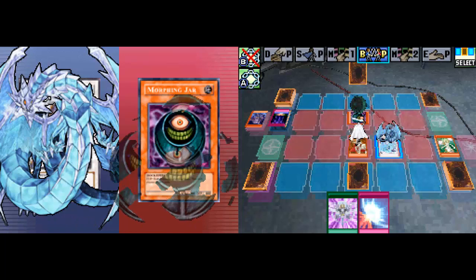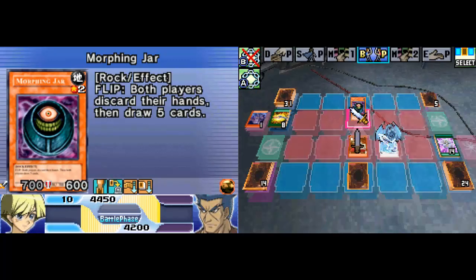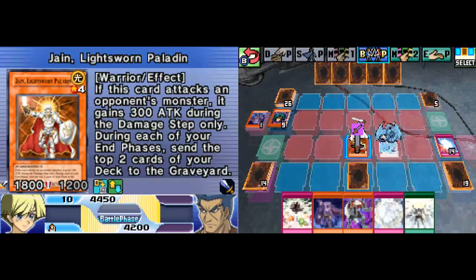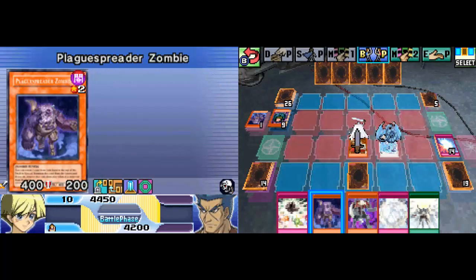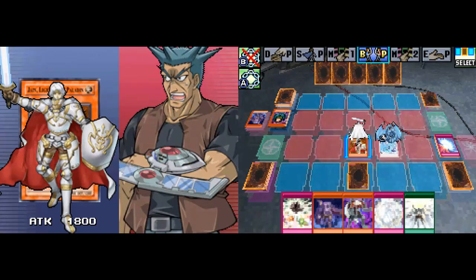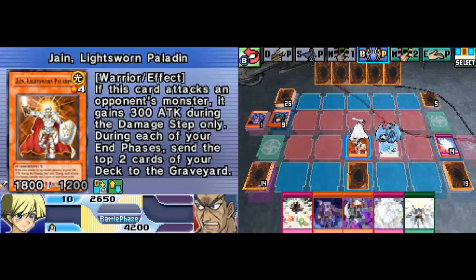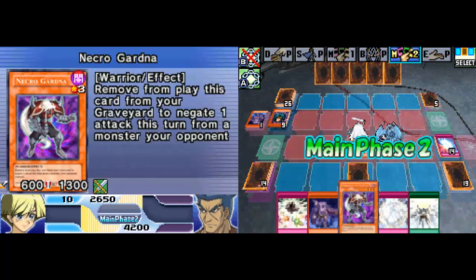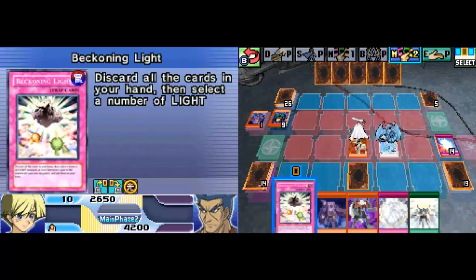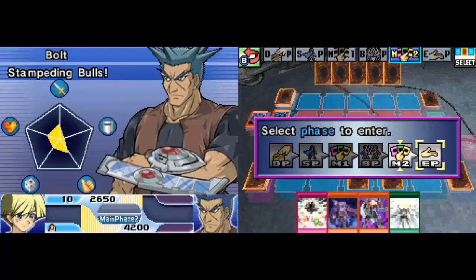That's a Morphing Jar. Morphing Jar forces us to discard our cards — that was a United We Stand. I was completely misreading that. Oh well — Jane gets to hit you in the face for 1,800. I'm going to place Light Swarm Barrier face down and end my turn.